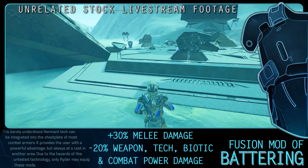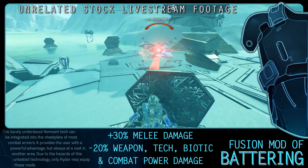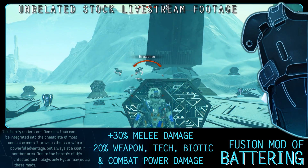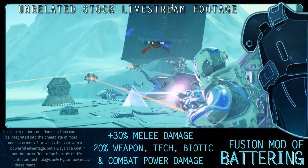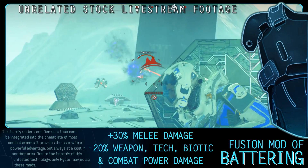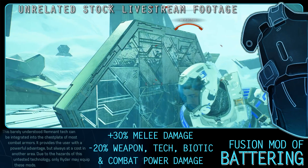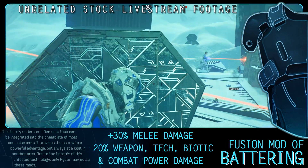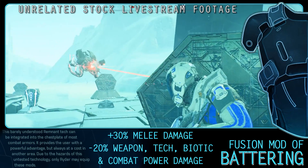The Fusion Mod of Battering increases melee damage by 30% but decreases weapon, tech, biotic, and combat power by 20%. This mod can be gained by defeating the Architect on Kadara. This has Vanguard written all over it and even then it's a specific type of Vanguard — to a few players this is super powerful, to most it's never used. Its uses are obvious, no point rambling on further.